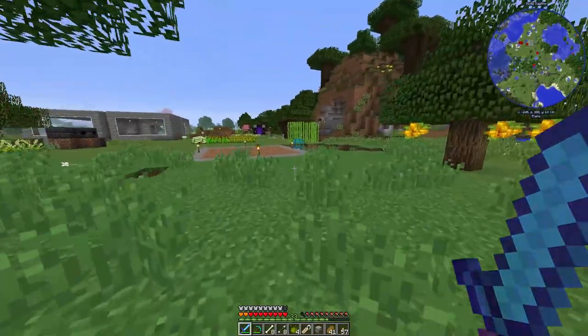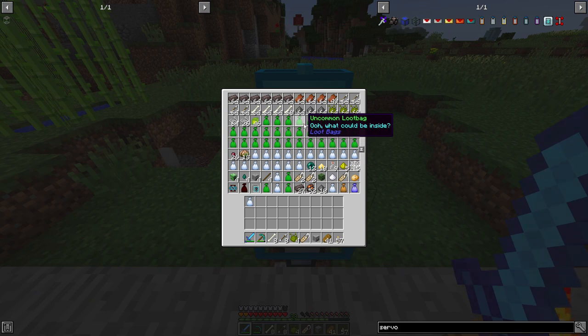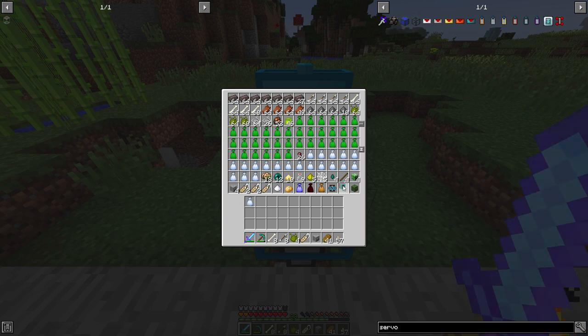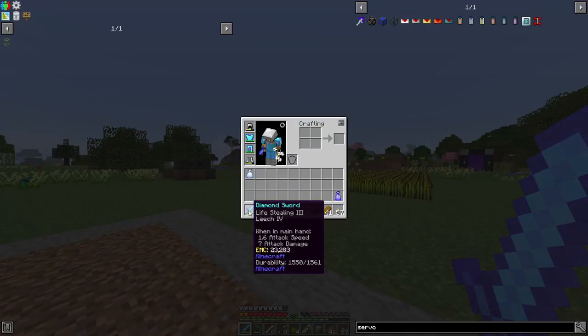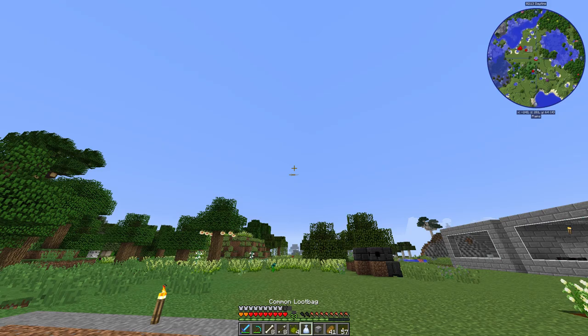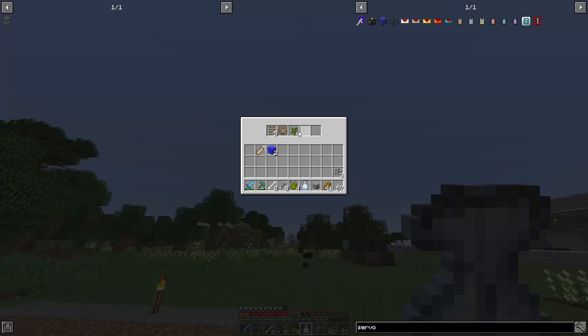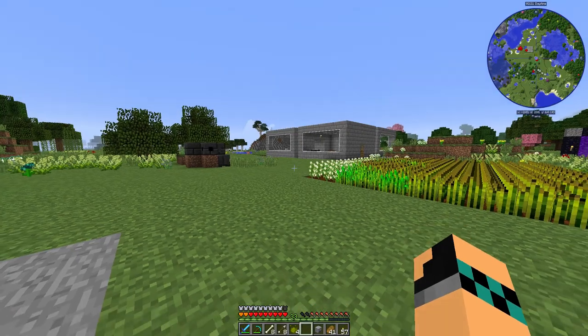I have been getting so many loot drops from our mob spawner. This chest is full, mostly of the loot bags. We've got some good ones in here, some rare ones. And I have opened quite a few of them. And I got this sword from one of the loot bags. So that's pretty cool. It's got life-stealing three, which revives you when you kill something. Melon seeds? We don't really need that.